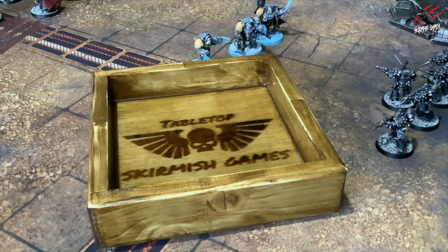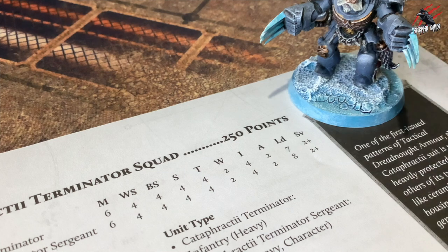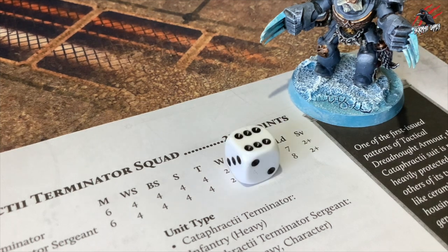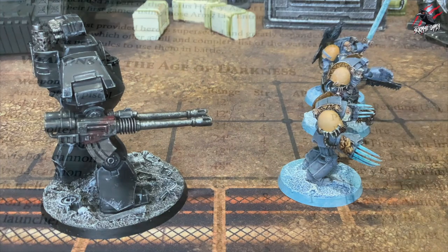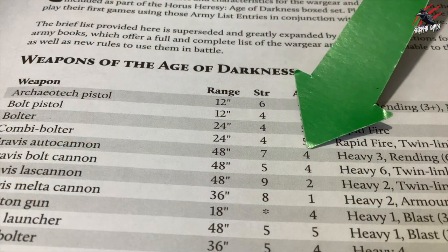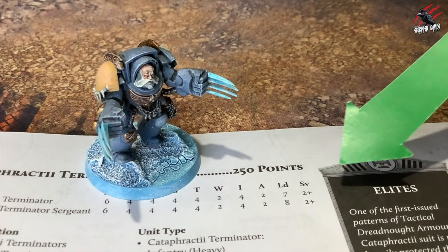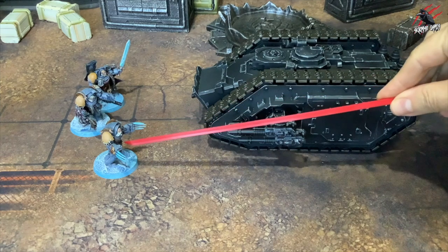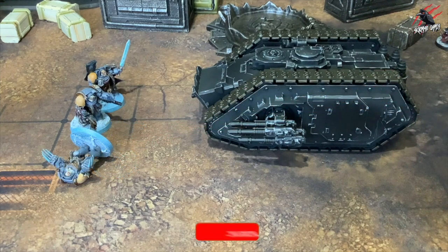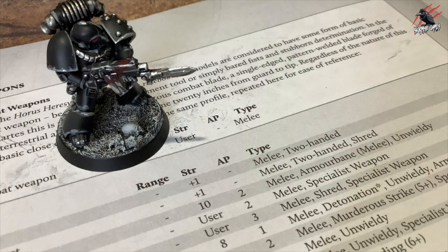To make an armour save, roll a D6 and compare the result to the armour save characteristic of the model. If the dice result is equal to or higher than the model's armour save characteristic, that wound is negated. Some powerful weapons have an armour piercing characteristic. If the weapon's AP value is equal to or lower than the model's armour save, it punches straight through and that target gets no armour save at all. If the weapon has an AP value of dash, it has no armour piercing value and will never ignore a target's armour save.